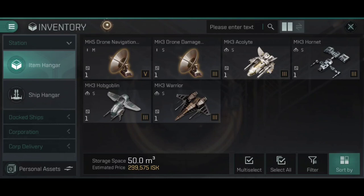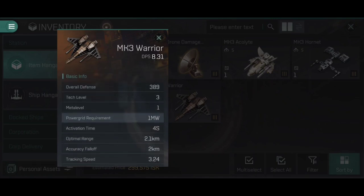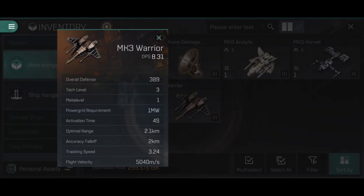Let's have a look at some stats, starting with the Minmatar Warrior Drone. When you look at a drone, you'll see that depending on its mark — Mark 3, Mark 5, Mark 7, Mark 9, etc. — the damage type remains the same. All Warriors deal explosive damage: 33.24 damage for the Mark 3 Warrior at 8.31 DPS. The stats and damage numbers increase as you go from Mark 3 up. A drone has an overall defense — essentially its HP — 389 for this Warrior. There's also a tech level, meta level, and power grid requirement for fitting it to your ship.